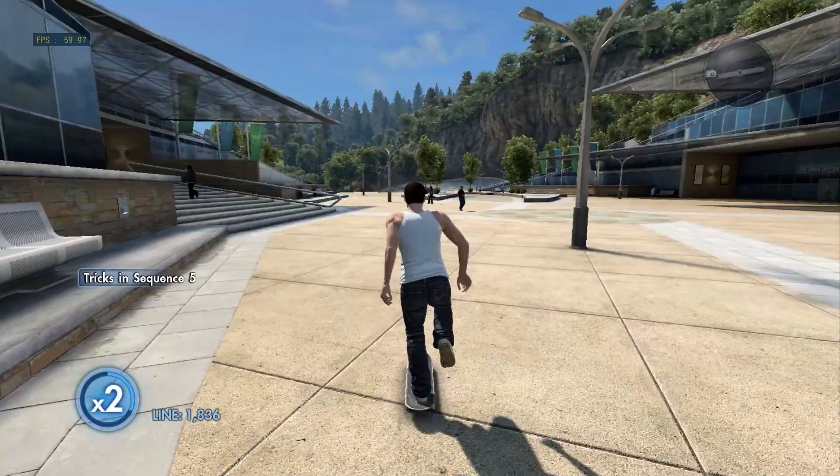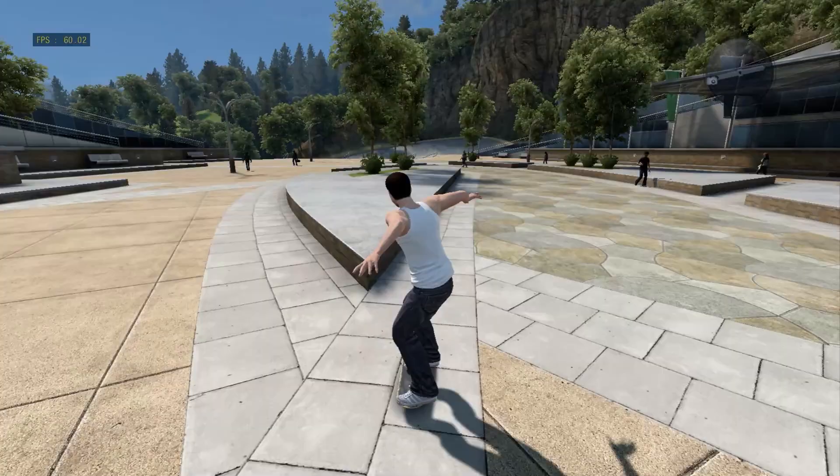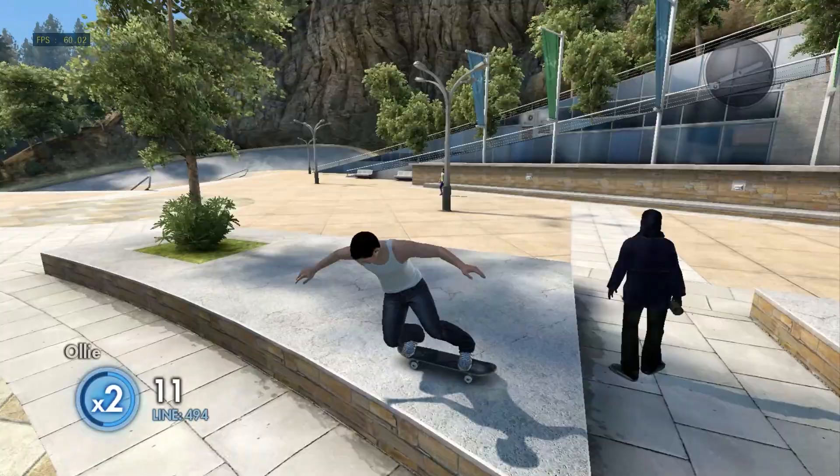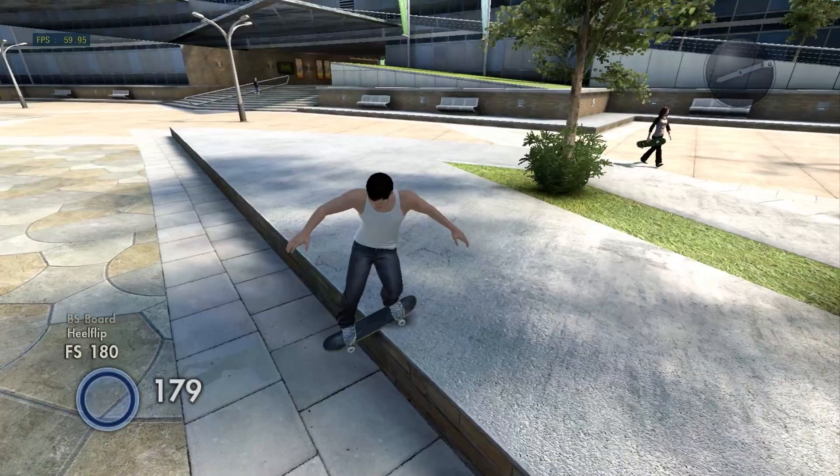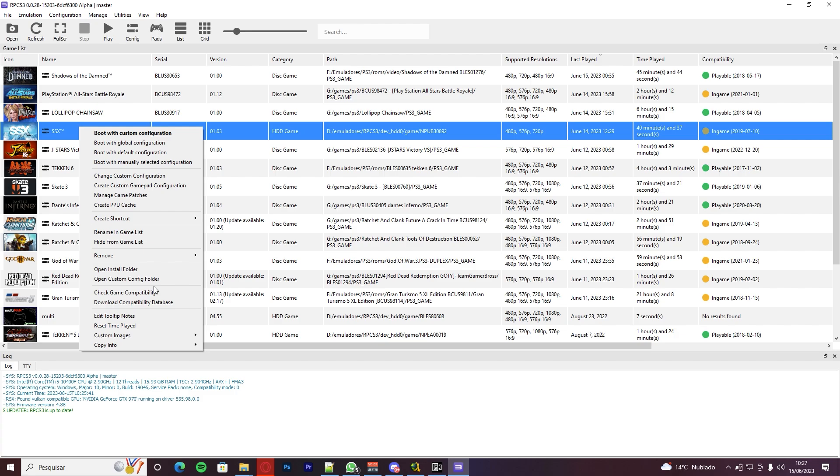All our tests were conducted with unlocked FPS for benchmarking purposes. Some games do not allow unlocking the FPS, and others have a limit of 120 FPS. Additionally, it's important to mention that practically all games require specific configurations to work properly. You can find this information within the emulator itself — just right-click on the desired game, select Check Game Compatibility, and click on the game name to open the settings.